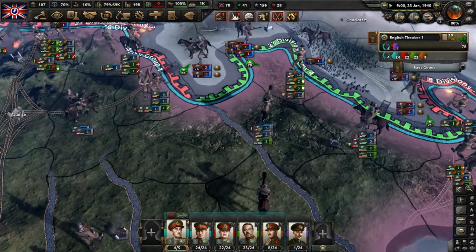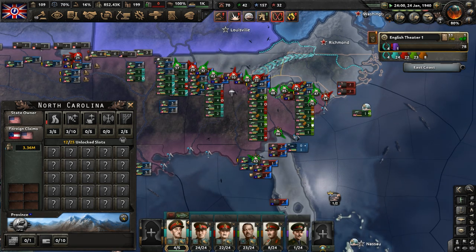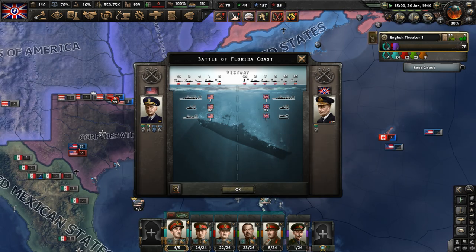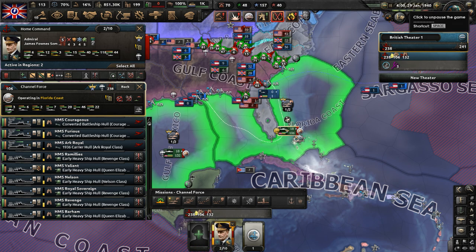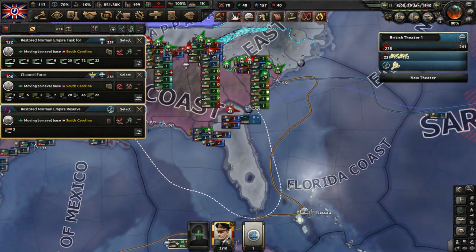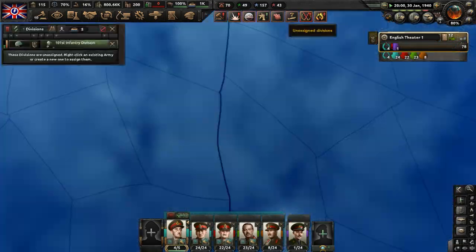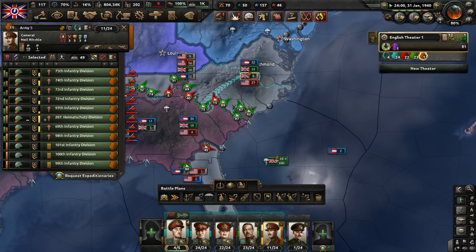We're securing victory here against the Confederacy of American States, who have to fight against our airplanes, our army, and everything else. The American Navy is present — we just lost a bunch of ships to them. Let's merge our navy together, stop these missions, and merge these fleets back together to overwhelm any kind of American resistance. Send them to a naval base in South Carolina, where they'll reform into that giant death stack we had before sailing to the USA.